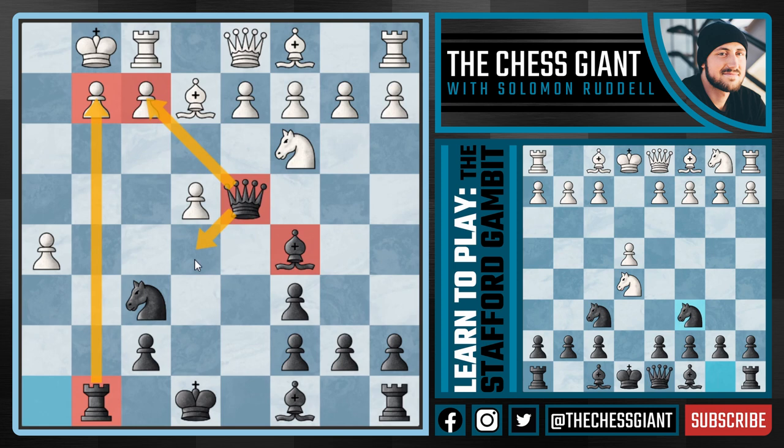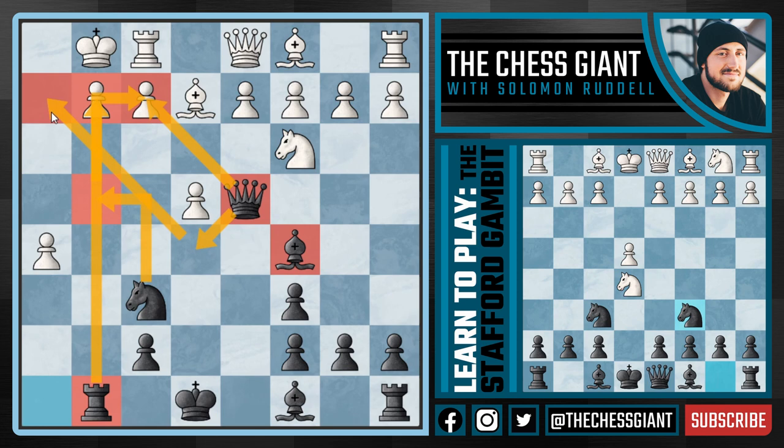Look at the attacking chances Black has. We are down three pawns of material, but this Rook attacks the pawn on G2. We have a battery ram on F2, and potential Queen E5 ideas specifically following Knight G4, which attacks F2.